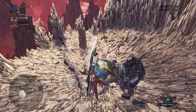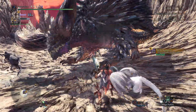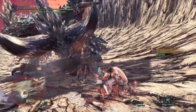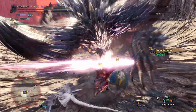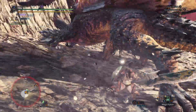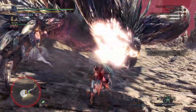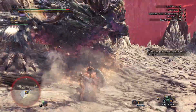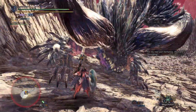Moving on to World — I fought Ruiner Nergigante, which took me 8 minutes. One of the things that kind of surprised me is that, from what I could tell, it wasn't any different. The combo I used in Rise still worked. And in World, you can power up the Wormstake by putting Slinger ammo into the Gunlance, and I really liked the animation for that, though it's just kind of inconvenient to use. But really, Gunlance didn't feel all that different.